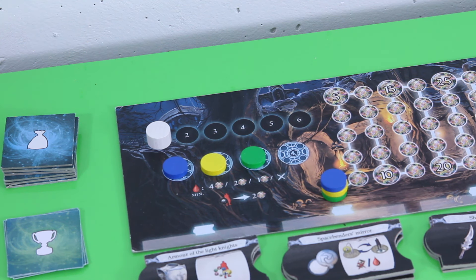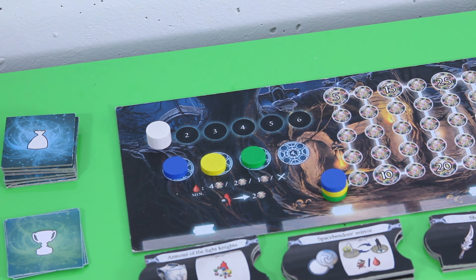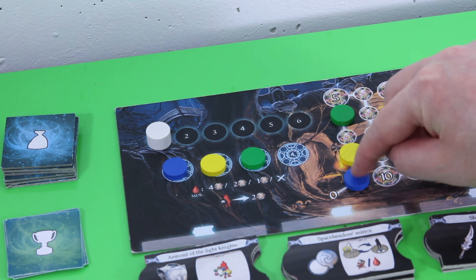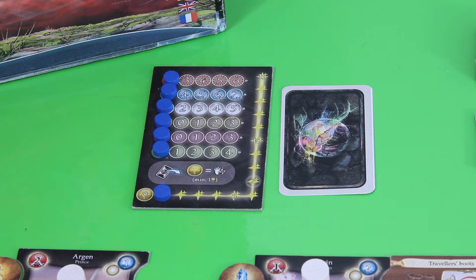Now we resolve the end-of-round effects. We check which player took the most wounds — right now blue with five, yellow with four, and green with only two. This determines player order for the next round — in this case it doesn't change, so it's still blue, yellow, green. Next, victory points are awarded: the player with the least wounds gets the most points. So green gets four victory points, yellow gets two, and blue gets only one. This player-order mechanism is also a nice catch-up mechanic, giving the most-damaged player advantages going forward.